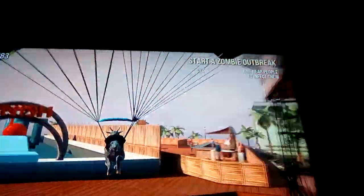Especially for when there's a zombie outbreak, you can just jump off the building and just glide around. So that's it.